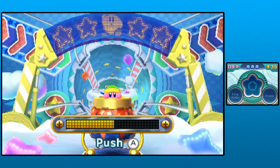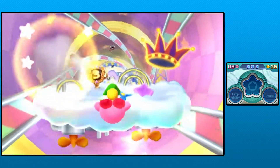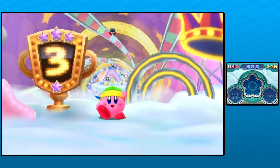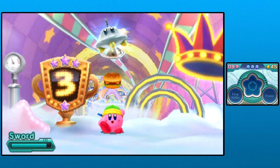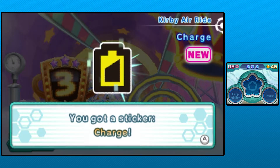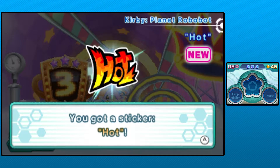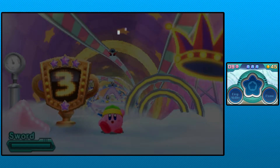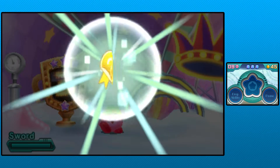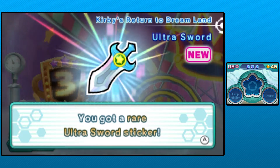Now we're just regular Kirby for the goal game. It's not quite far enough, but we'll get at least a three - better than the seven last time. And a whole bunch of stars and some food. We got the Charge icon from Kirby Air Ride, the Hot sticker from this game, Ringle from Triple Deluxe, and the gold one is Ultra Sword from Return to Dreamland. That's kinda cool.